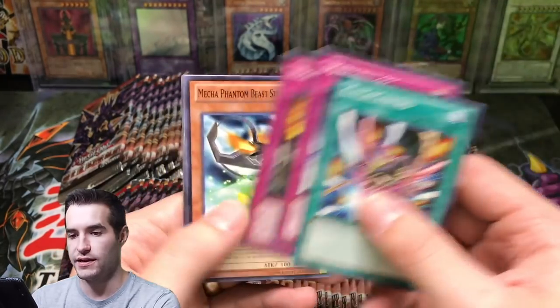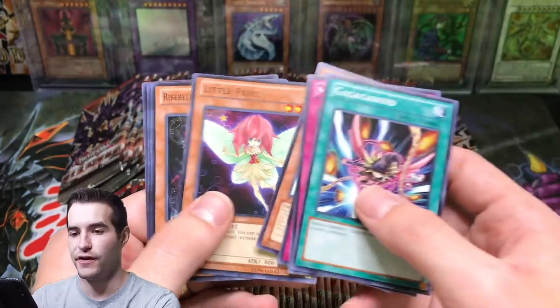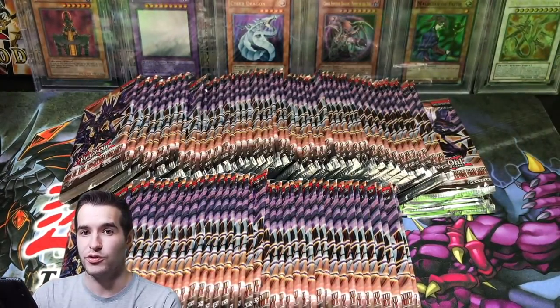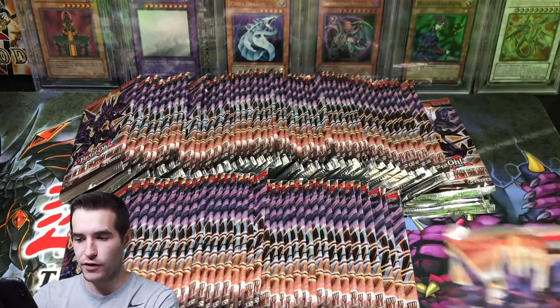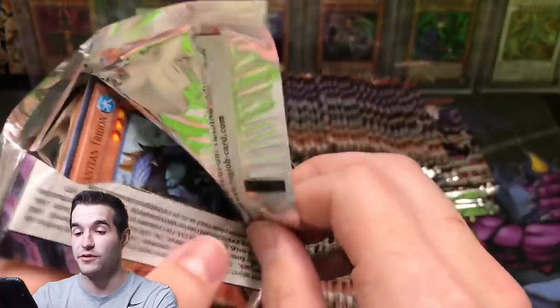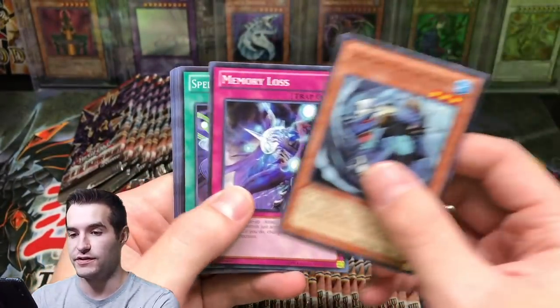Geiger Wind, Memory Loss, High Tide, Stealth Ray, Brotherhood of the Fire Fist, Little Fairy, Rise Bell, and Five Brothers Explosion. So far it's been a pretty good opening. We haven't pulled any Ultimates. We did pull a Secret though. We haven't pulled any Ultimates, we haven't pulled the Ghost, but we've pulled a lot of other good stuff.